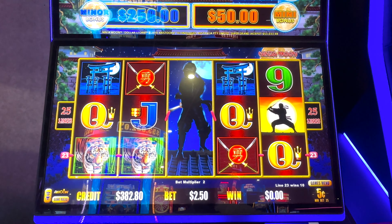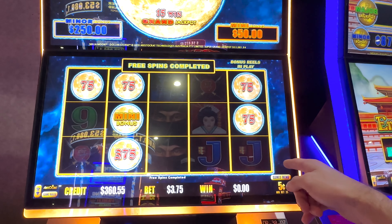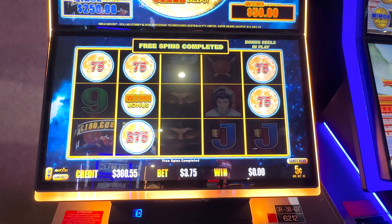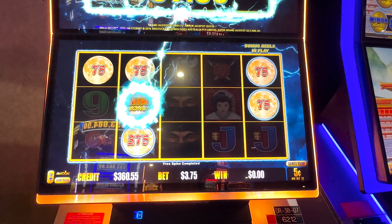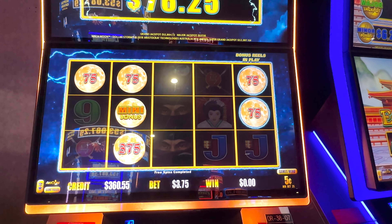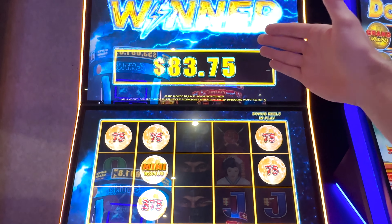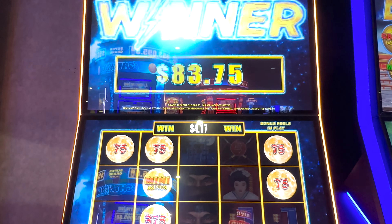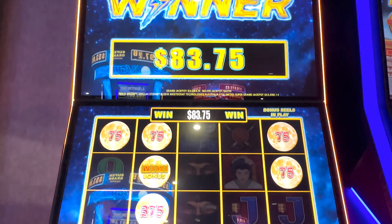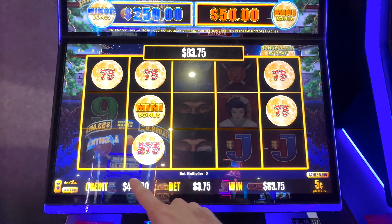Miner's $250. All right, hit anything right here please. Oh my god, all right. They don't want to give me anything else. I'll take it — I don't know why I'm not showing y'all the win, I'm staring at it, and I'm not showing y'all. Rookie mistake. $83. Where are we at now? We are at $444.